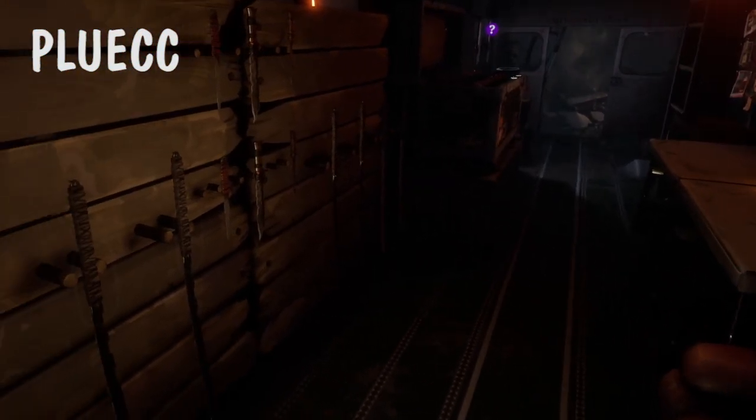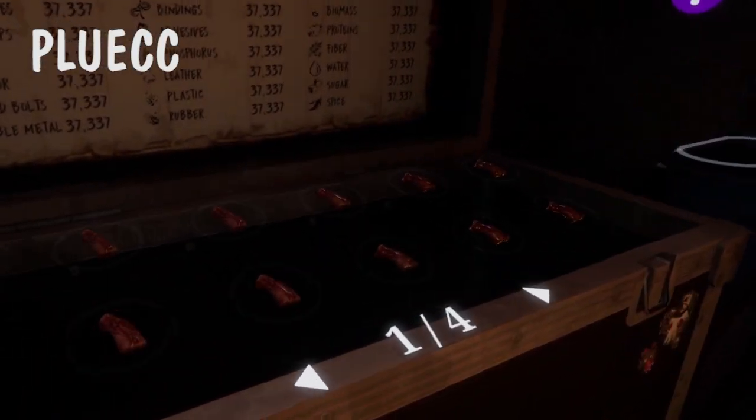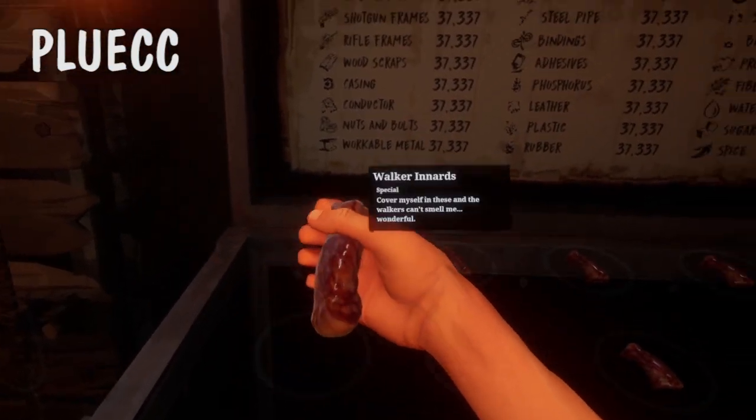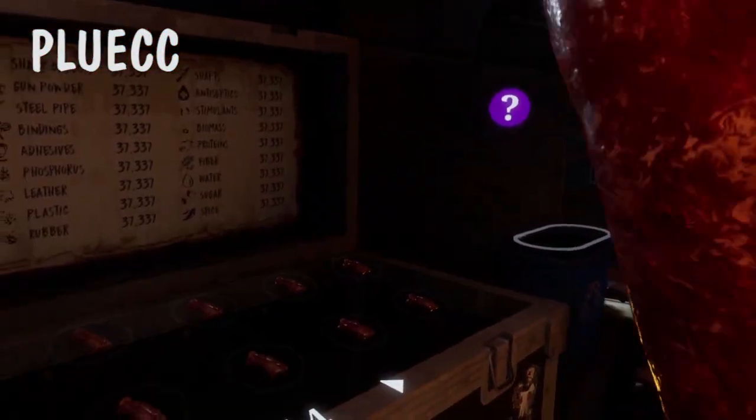And if we hop on the bus here, we see we've got the same selection of grass clippers and knives, and then in the chest we've got lots of Guts to help us blend in as a Whisperer.